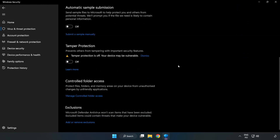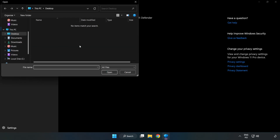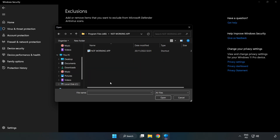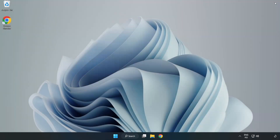Scroll down and click Add or Remove Exclusions. Click Add an Exclusion and select File and Folder. Find your not-working application, select it, and click Open. Close the window and restart your PC.